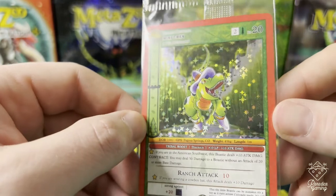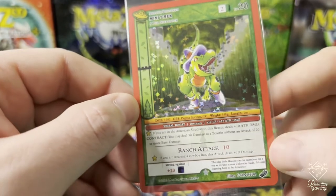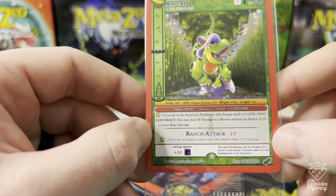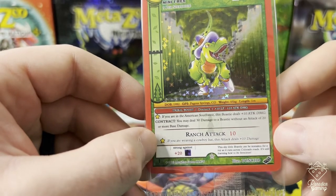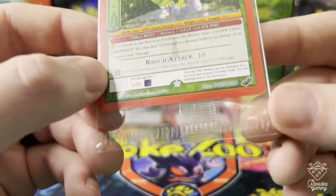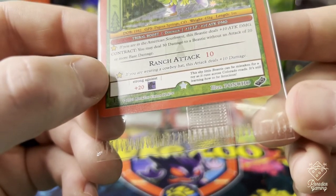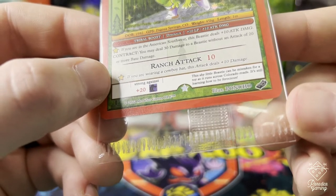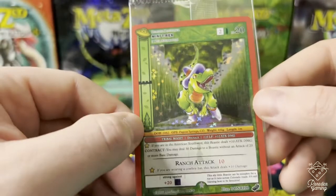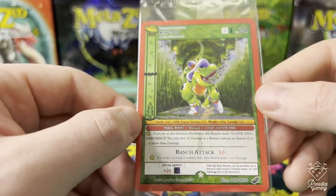So here's the promo - the mini T-Rex. I gotta look up the story behind this guy because it's a T-Rex with a cowboy hat and boots and he's evidently really short - one meter. 'This shy little beastie can be mistaken for a toy as it runs across Colorado roads. I'm still learning how to be ferocious.' That's cute. Cool.